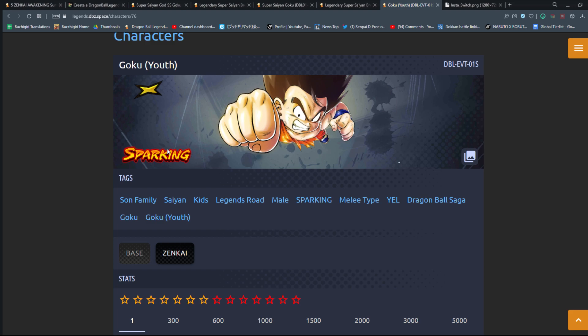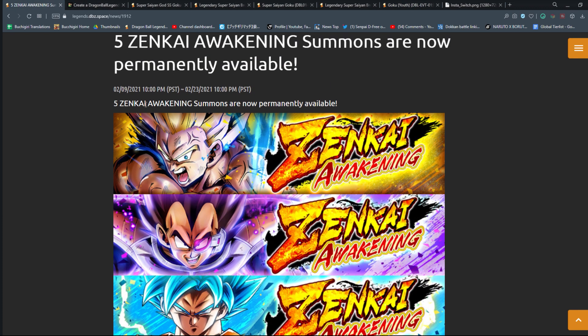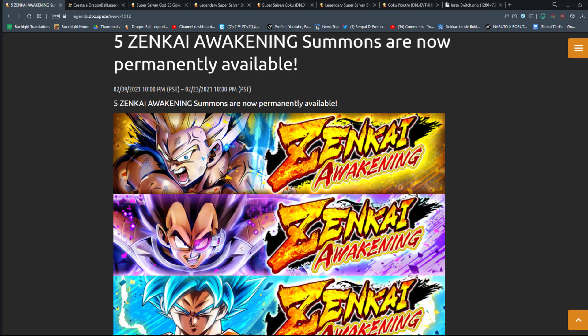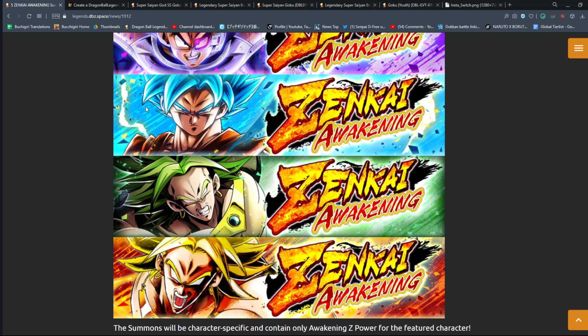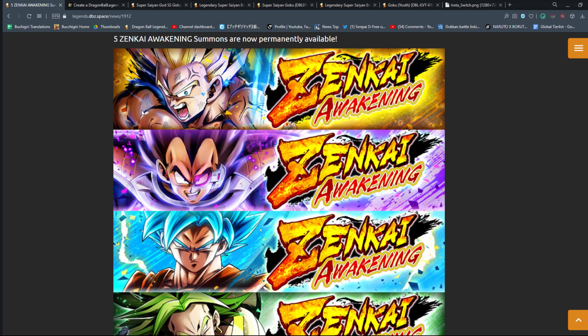It's looking a little congested when it comes to all the Zenkai character banners that are up at any given moment. They added all five of these character banners to being permanent. And over the last month and a half to two months, they enabled returning Zenkai banners to have daily discount summons. So you're going to see seven or eight banners at any given moment that all have a daily discount hovering over them, and it could get kind of congested.